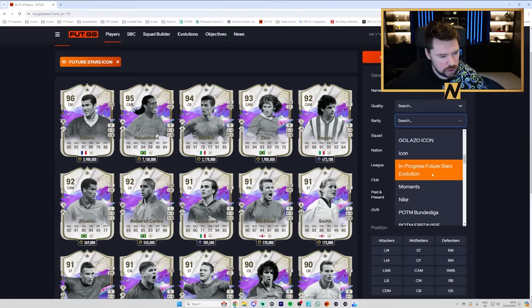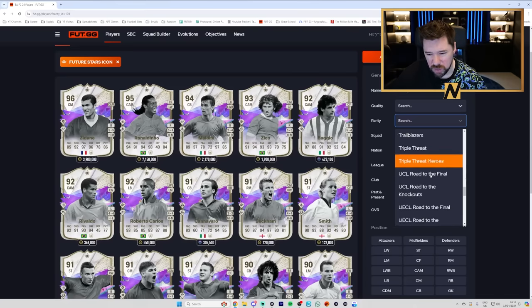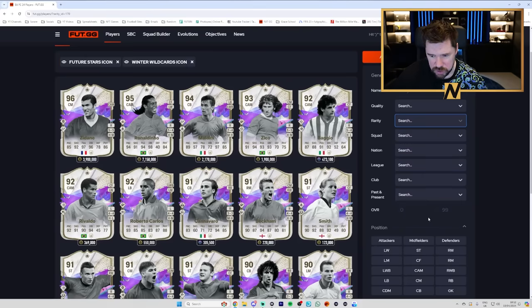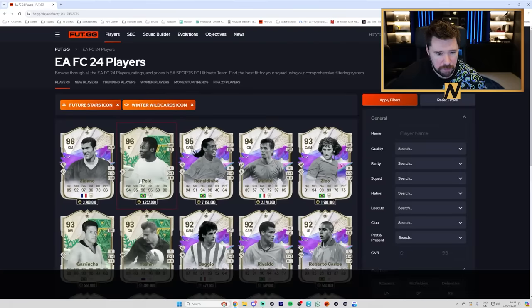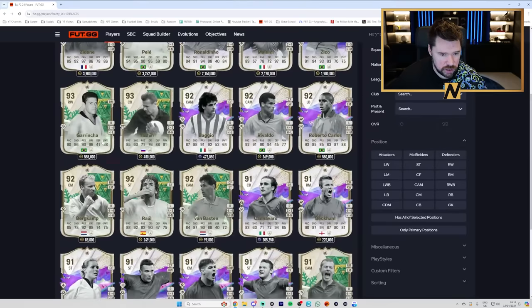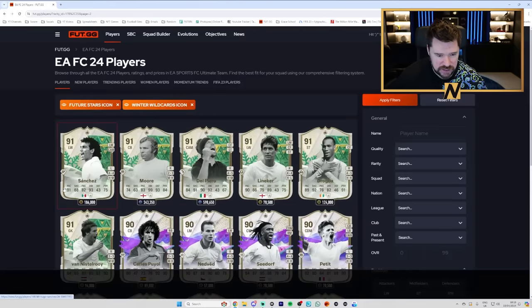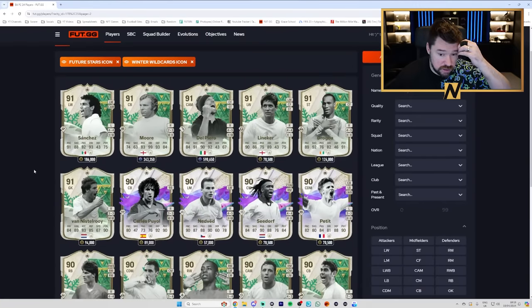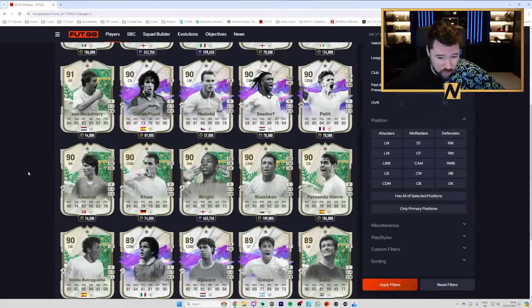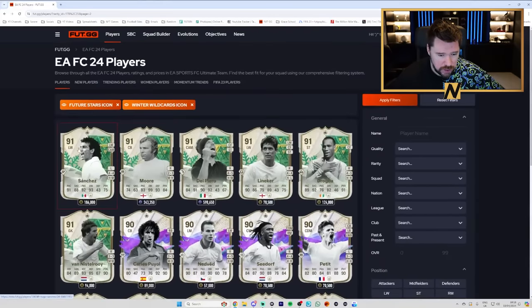The other icon type - I can't remember, it was that bad - oh, Winter Wildcard Icons! Jesus. Pelé would be good obviously, and that's literally it. Yashin's okay but he's an SBC already. Grinch is okay. That is an awful, awful pack - sorry, pack not SBC. And then obviously there were a few UCL cards but again you're looking at maybe one or two players that are worthwhile.